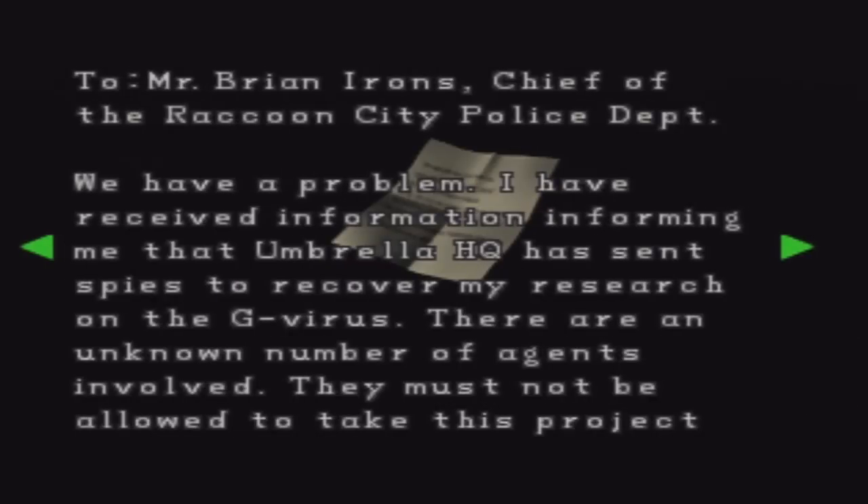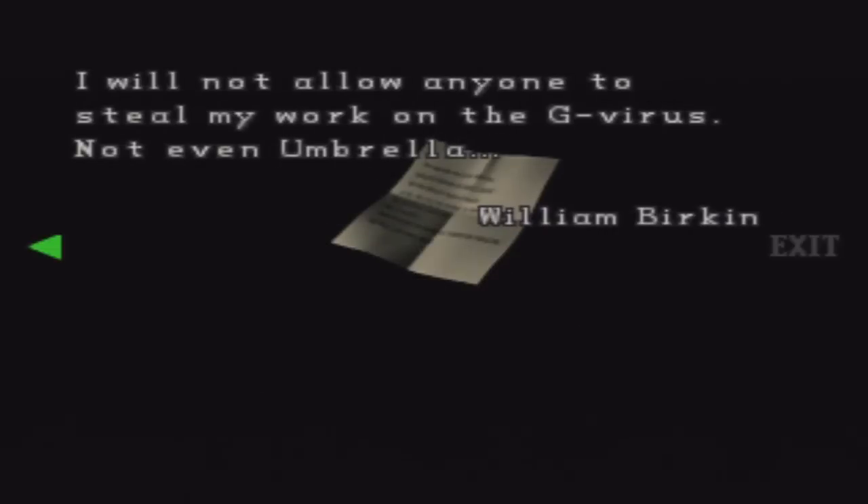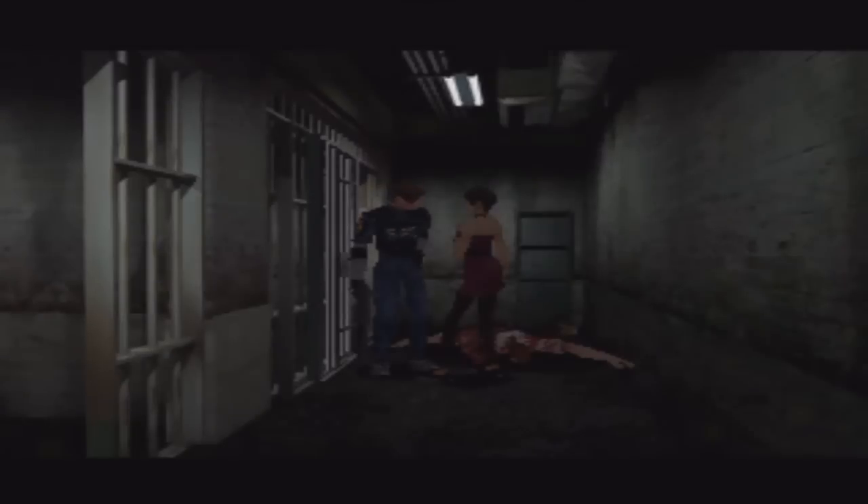We have a problem. I have received information informing me that Umbrella HQ has sent spies to recover my research on the G-Virus. There are an unknown number of agents involved — they must not be allowed to take the project away from me, as it represents my entire life's work. Search the city thoroughly for any suspicious persons. Detain any such individuals by whatever means deemed necessary, and contact me immediately through Annette. I will not allow anyone to steal my work on the G-Virus. Not even Umbrella. Oh, they steal it — trust me.